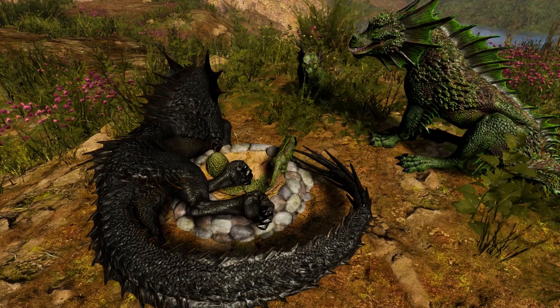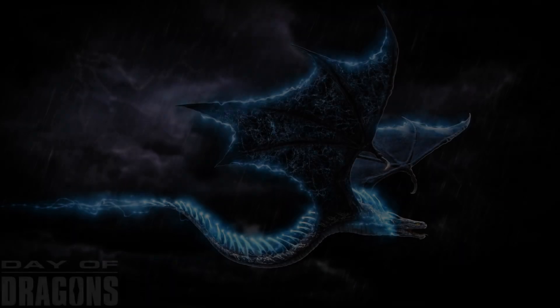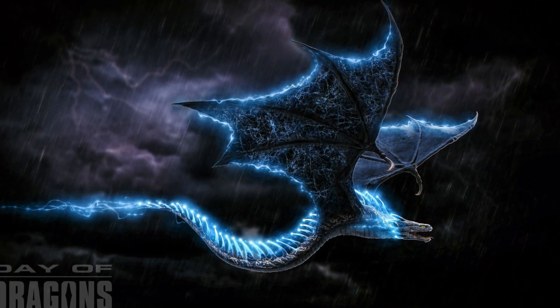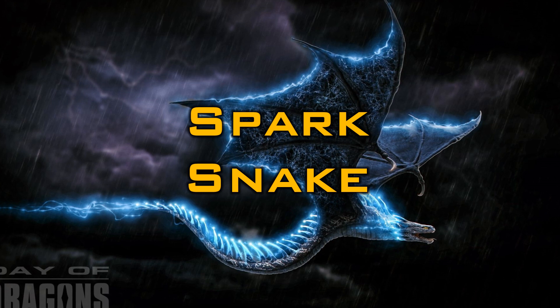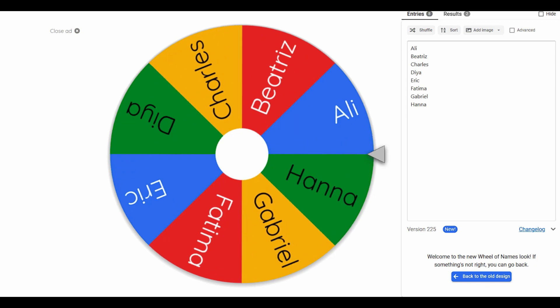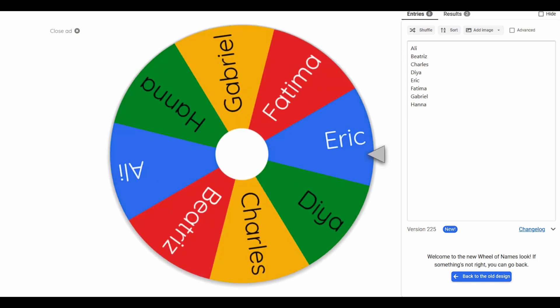If, however, you would like to spawn as the Blitz Striker Amphiptere, you're in luck. I have five keys to give away to my subscribers. Simply post a comment below with the word SPARKSNAKE in it. I will be picking a winner for a code from this video and announce it in the next Day of Dragons video, and then have the next code to give away in that video.